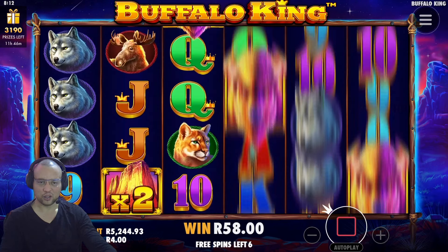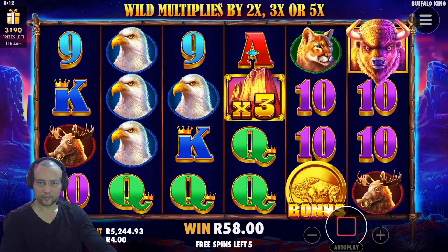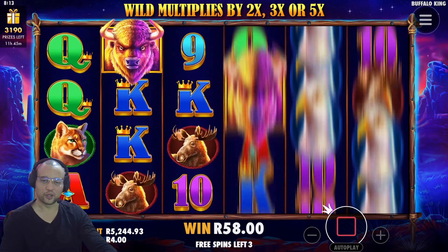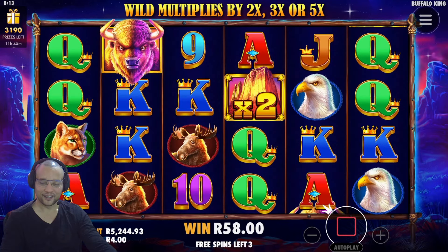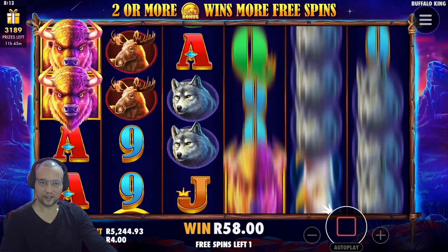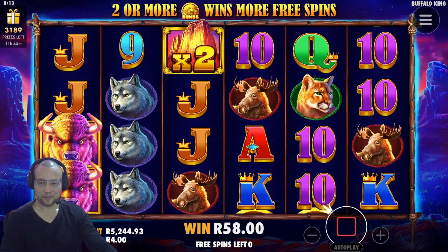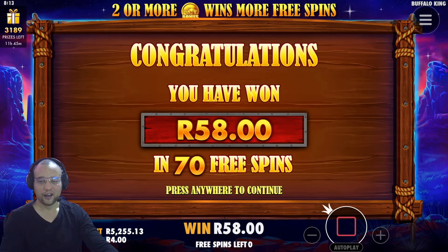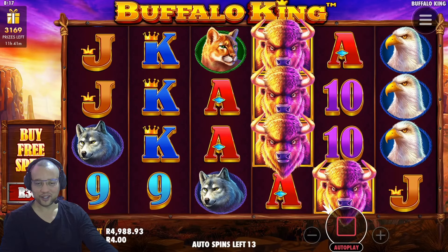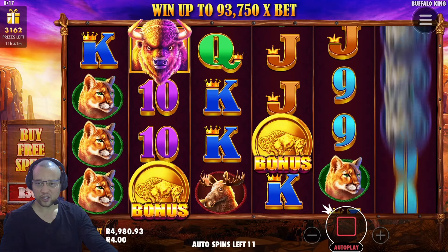Telling you how many spins in total you've had so far. Come on — 58 Rand, really? Last spin — absolutely nothing. 58 Rand of 70 spins — really? Can't complain. This is the last 12 spins of the 1,000-spin session. Let's see how we finish off.